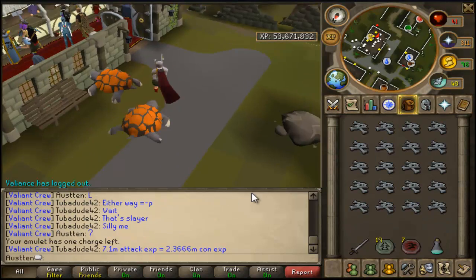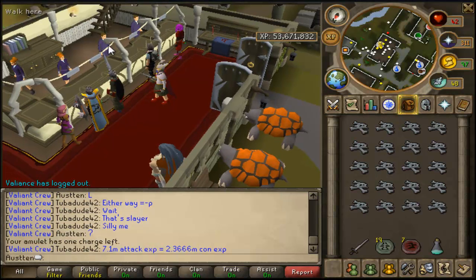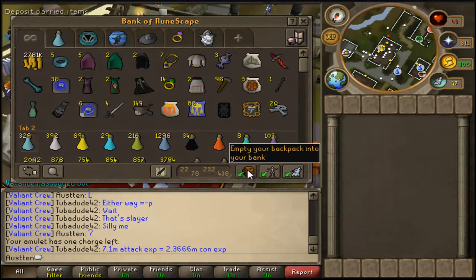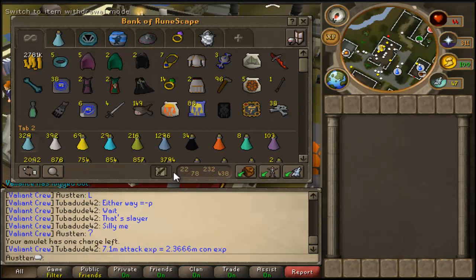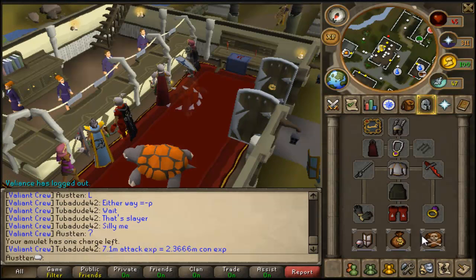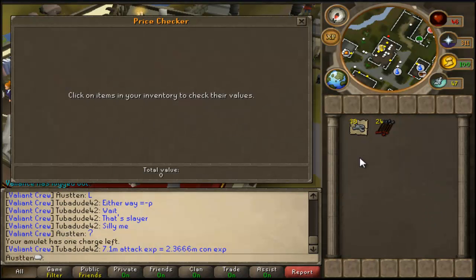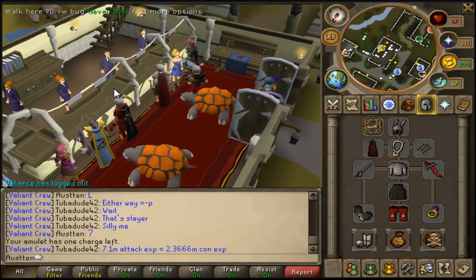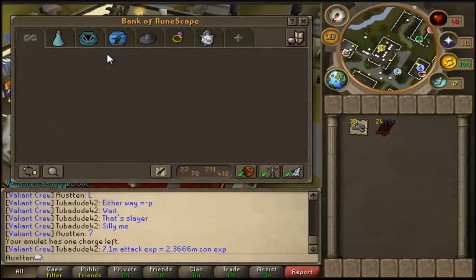Panic teleport out! Sorry about that interruption, let me bank this stuff and do a little price check. The trip took a little over 20 minutes. That's about 1.5 mil an hour. Rune arrows don't count for much, but that's about 700k, because it's a little above mid-level. So 700k in about 25 minutes - it's not that bad, it's pretty good.